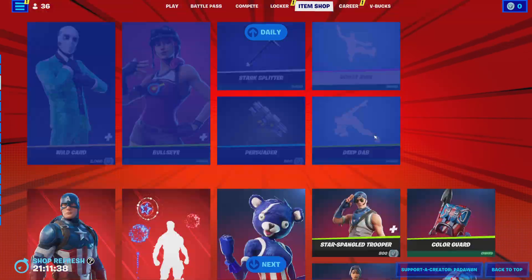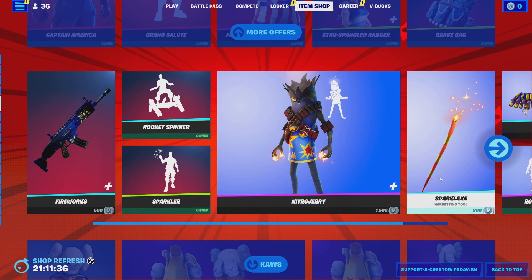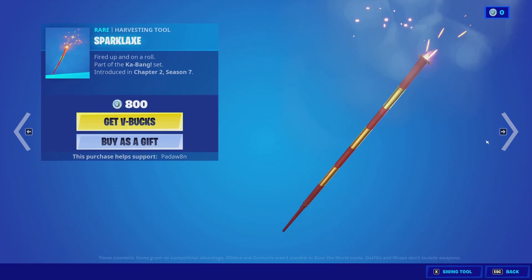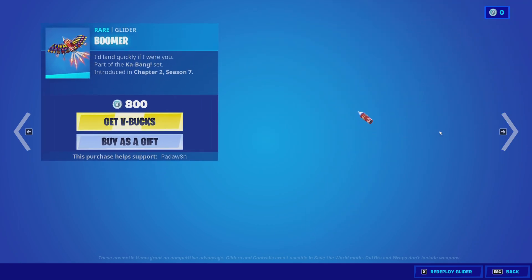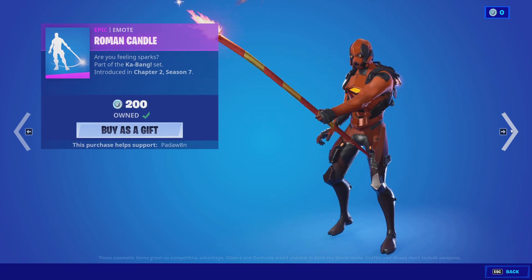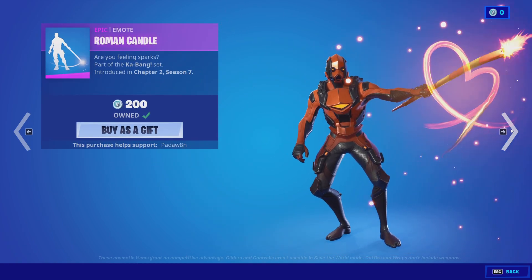Pluto said that the Stranger Things stuff is coming out tomorrow, so I'm gonna wait and when it does I'm gonna do a mini spinning screen and post that. The Sparkle Axe is a very clean pickaxe — I don't ever see anyone use it, which is weird. We have the Boomer Glider. The Roman Candle — I forgot about this emote as well.